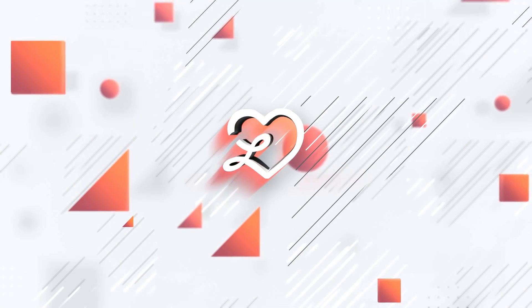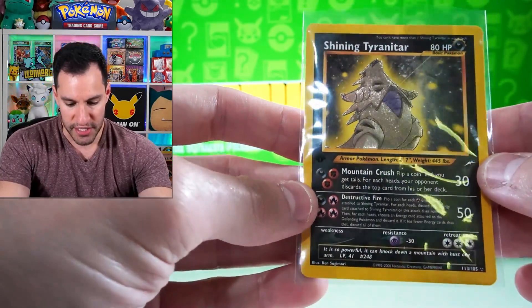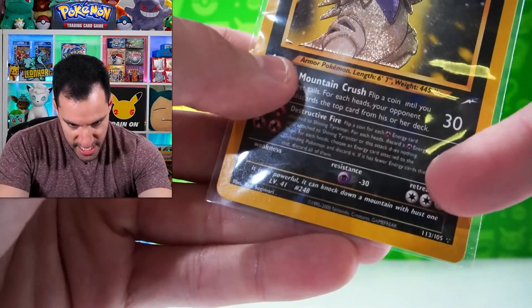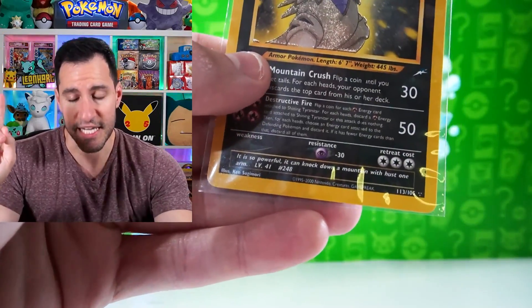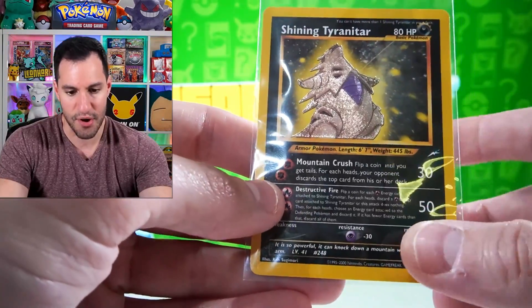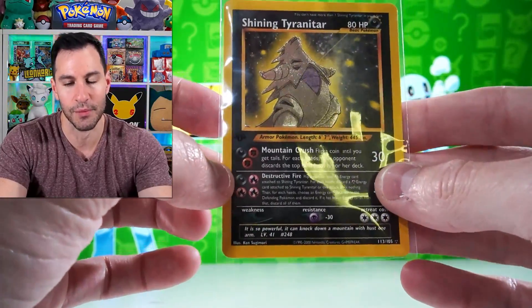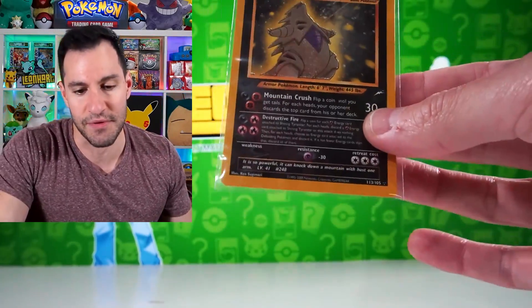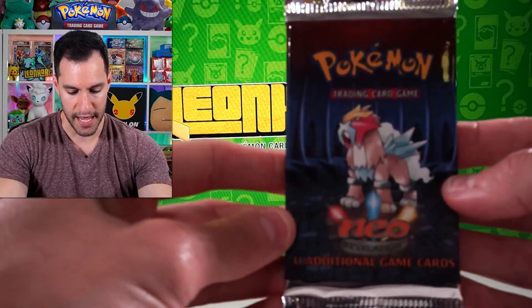Let's get a closer look at this beauty — once again this is first edition. You can't really see the stamp too much, but notice right over here it says 'it's so powerful I can knock down a mountain with husk one arm' — it's supposed to say 'just one arm.' That 'h' instead of 'j' is how all the error cards for Shining Tyranitar were printed; most of them were error cards, so it's not as crazy as you'd think on such a special card. Wanted to point that out — thank you to everyone who mentioned it.